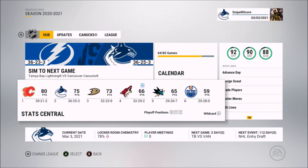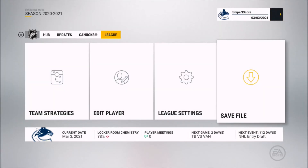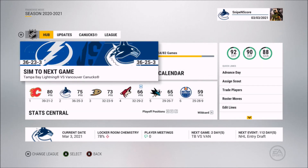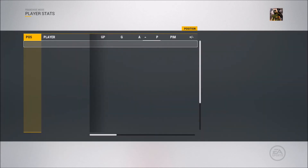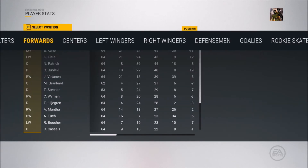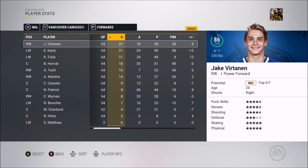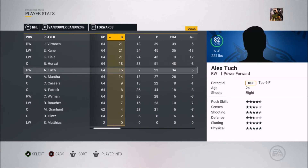At the trade deadline we're 36-25-3 and our AHL club is 31-17-7, so they're definitely making the playoffs. We're currently second in our division with 75 points, only five points back of Calgary for first. Despite the win-one-lose-one stretch we managed to pull out a good record. Let's look at player stats before checking the trading block to figure out if we want to trade anyone.